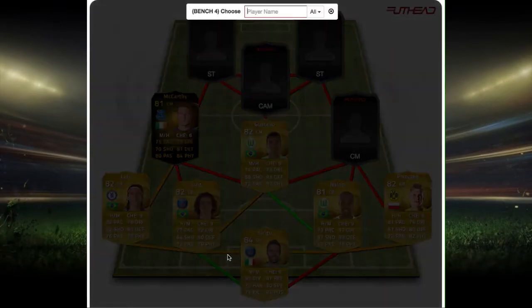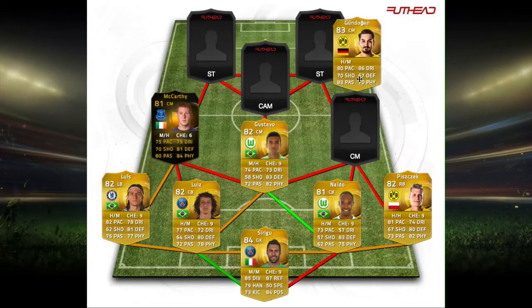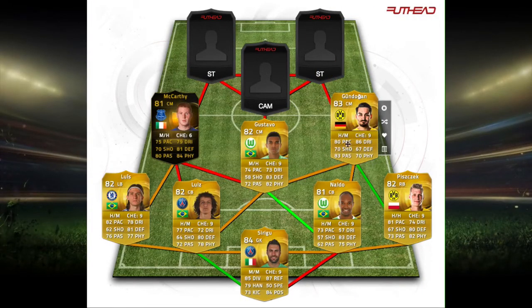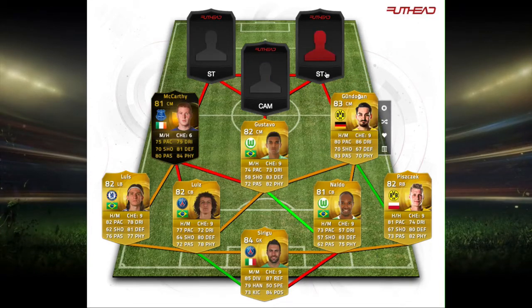We also have Gundogan on the other side. He's got 80 pace, 86 dribbling, amazing long shots, 83 passing, 70 physical, and 70 shooting. I really like this dude — he's just amazing.